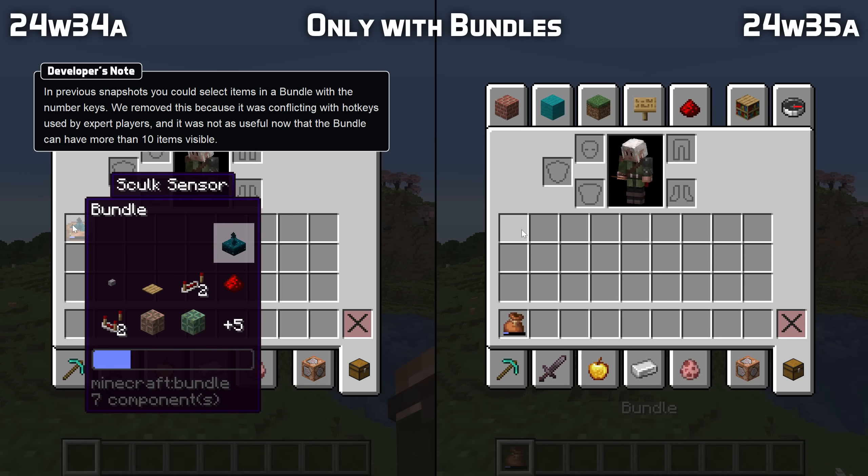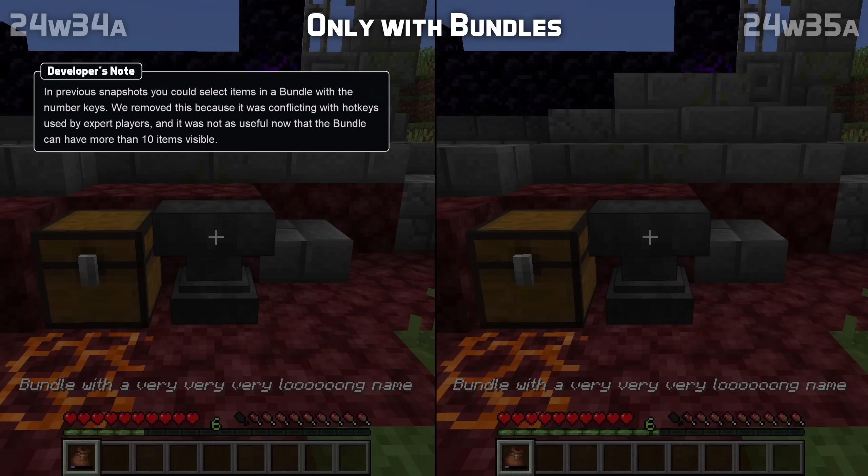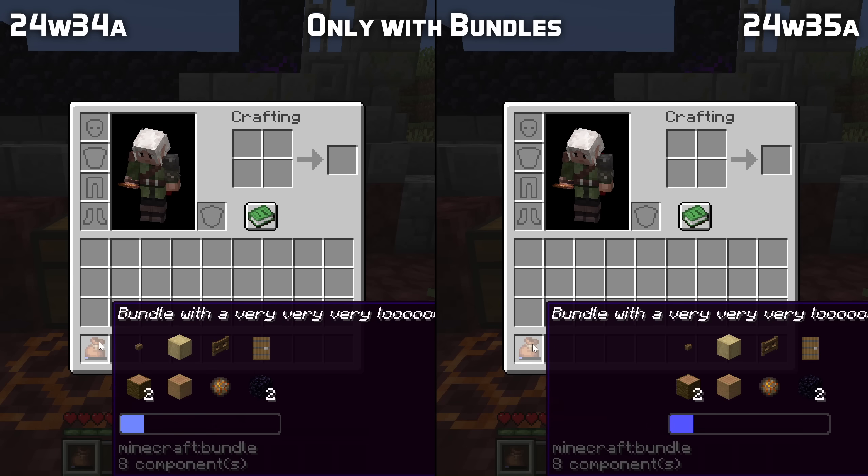This is because scrolling to select now works better when more items are shown, and the hotbar keys can instead be used to move the entire bundle to a slot on the hotbar. A number of fixes have also been made to the user interface of bundles, where the contents of a renamed bundle with a long name now shows up centered.